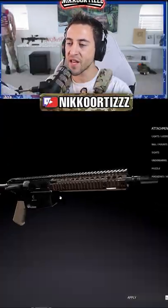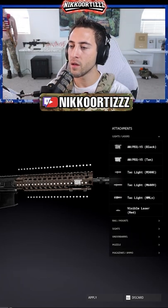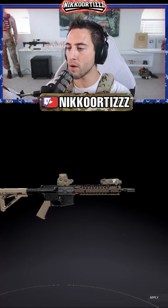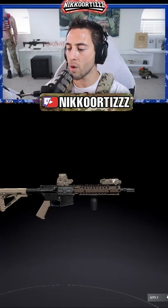So for this one we're just going to choose the Mark 18 — time for the counter intelligence rifle build. Put the PEC on there, tan PEC as always. Mainly just rocked an EOTech or an ACOG, though I'm not really the biggest fan of ACOGs. Let's go ahead and do the under barrel — going to put a vertical grip on there.